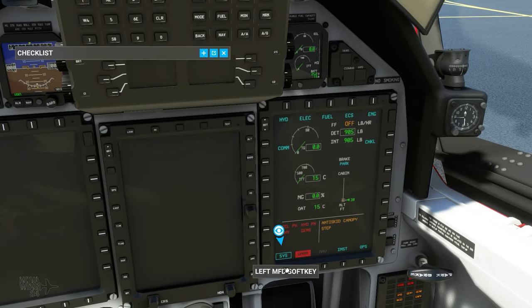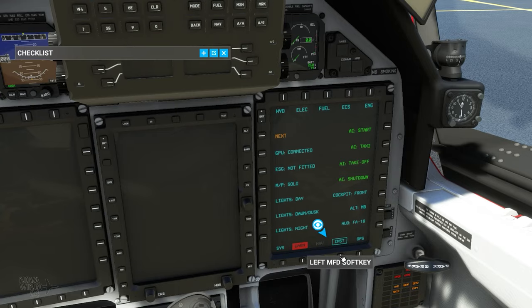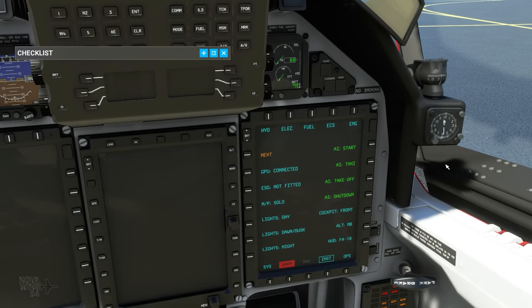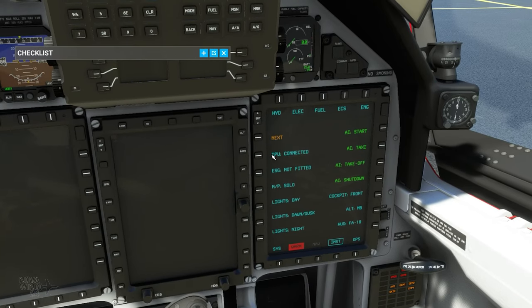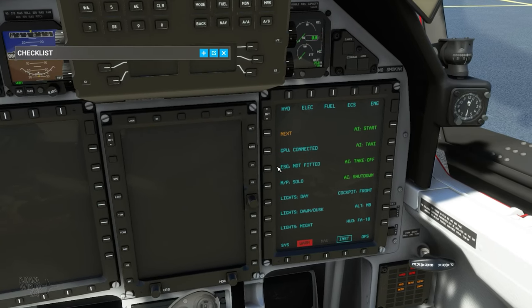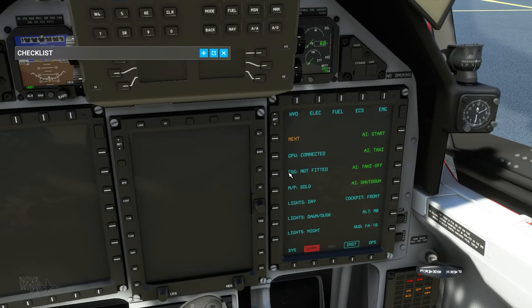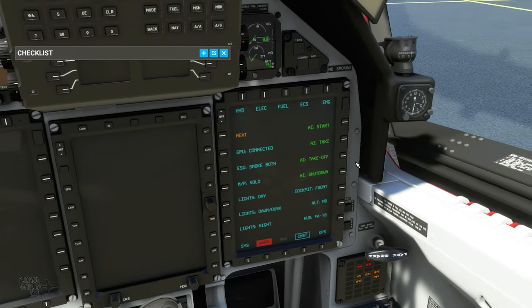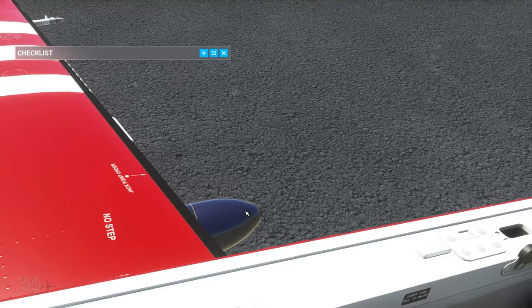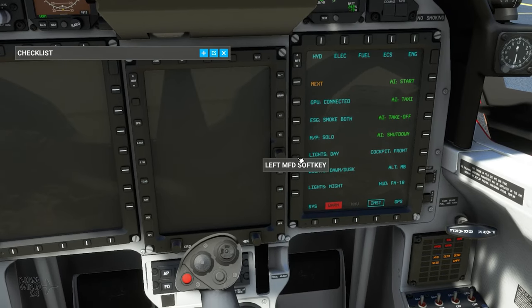On the main panel we'll mostly use the systems page during startup, but on the instrumentation page Iris Simulations has hidden a lot of the changeable functions. You can decide when to connect the GPU, and also control the external smoke generators — which can only be fitted if you don't have external fuel tanks on. I've changed those to be fitted, so we now have both smoke generators installed under the wing.